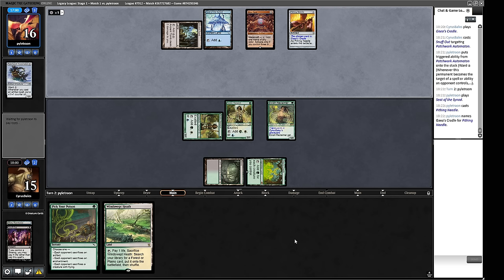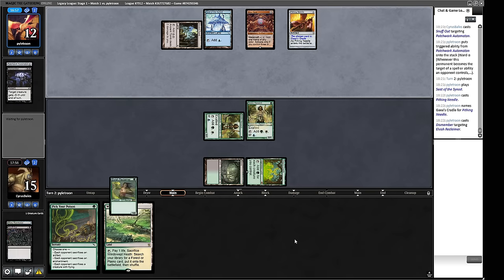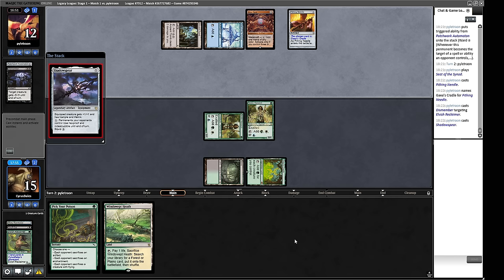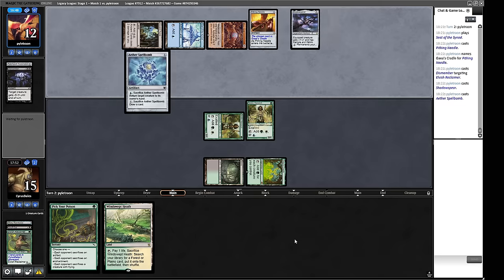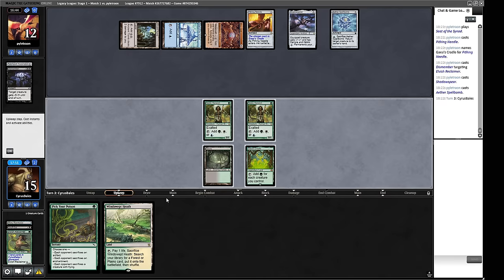Pithing Needle specifically states it doesn't shut off mana abilities, so our Cradle is still online. They might know it doesn't work, or they might just be trying it to see if we know. I've certainly been in situations myself where I've had to do a Pithing Needle on something where it doesn't work — like a Lion's Eye Diamond — and just hope that our opponent doesn't know how the game works. Given what their hand has shown us, that might well be the case.